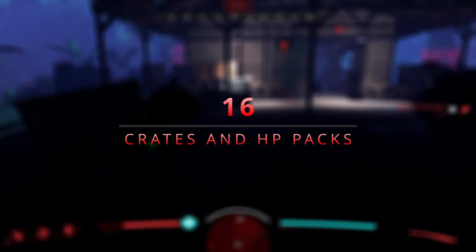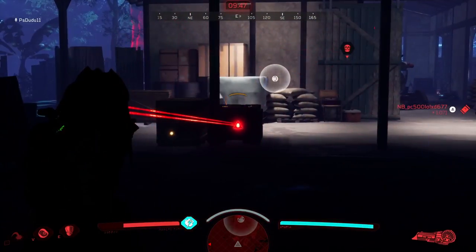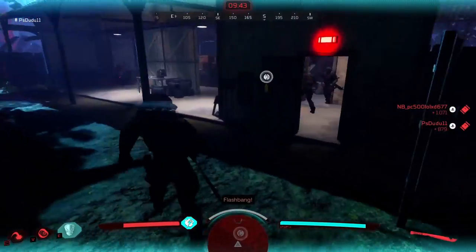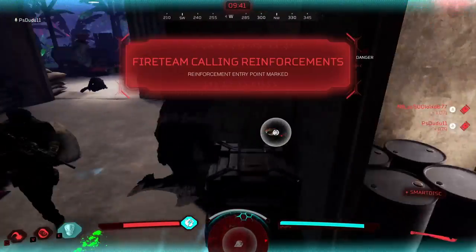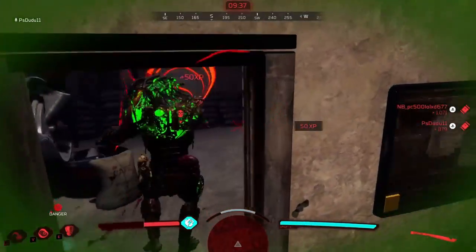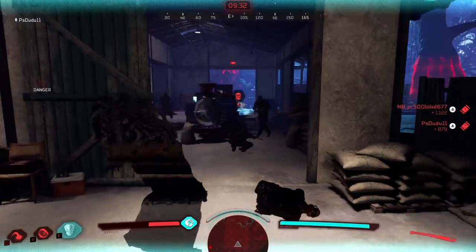Crates and HP packs. Most people don't know, but as the predator, you can destroy the fire team's ammo crates and healing crates. For the ammo crates, you can only destroy them with your plasma caster, but for the rest, you can simply hit them with your wrist blades. This is super good because those are extremely useful things for the fire team — if you destroy them, they won't be able to heal and get their gear back.